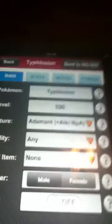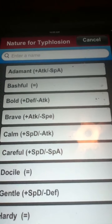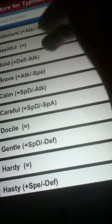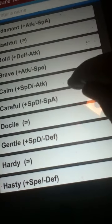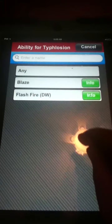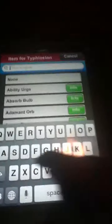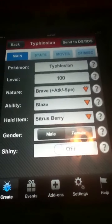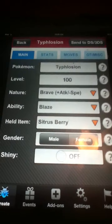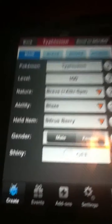Any level you want — I'll leave it at level 100. Any nature. I'll give it Brave. You could have any ability; I'll give it Blaze. Held item — I always do Citrus Berry, because it's a really good item.